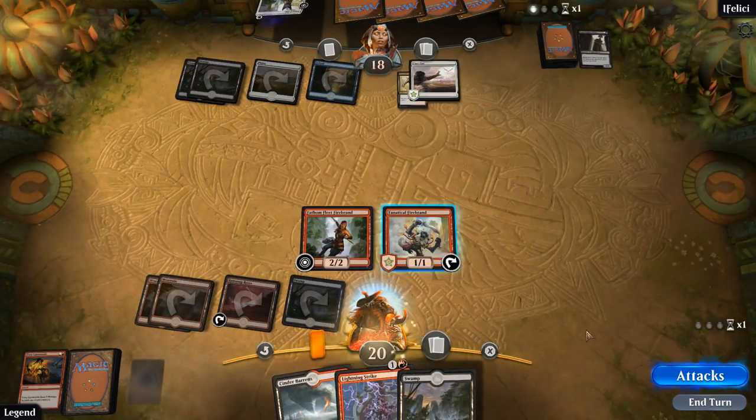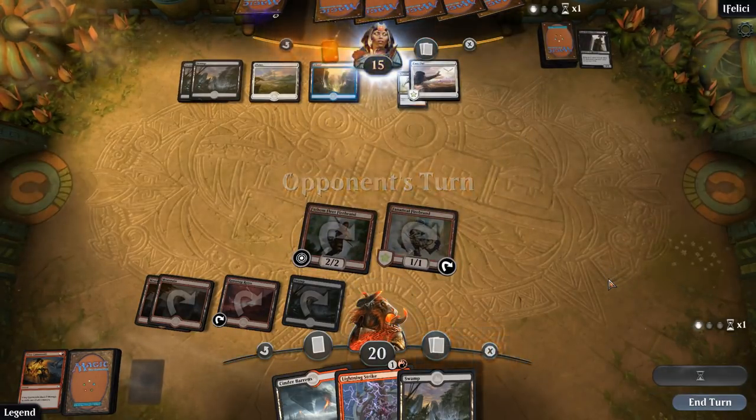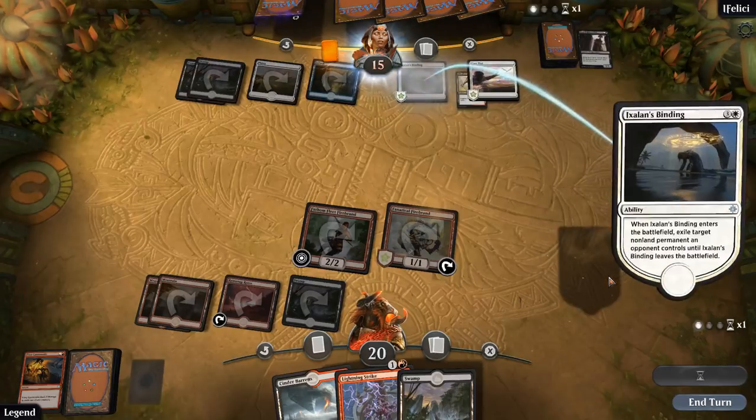Yep, there it is — removal on the Neckbreaker. Oh well, we still get to get in for three. But we are also flooding out a bit, so this one's not looking great for the pirates. This is where we want to find one of our artifacts — Fel Flagship, Pirate Cutlass, or the five-mana anthem effect.